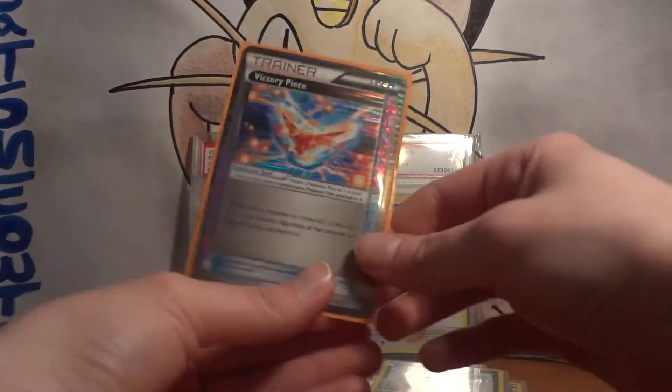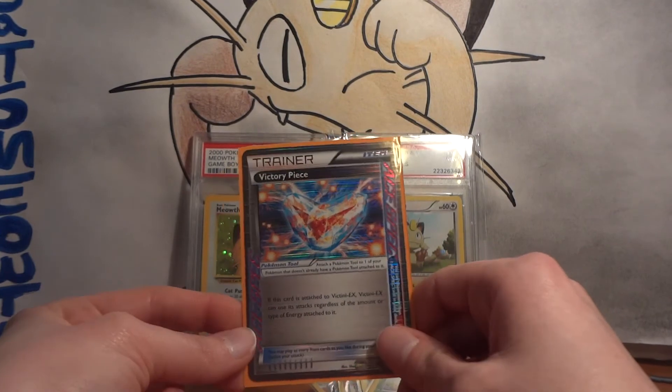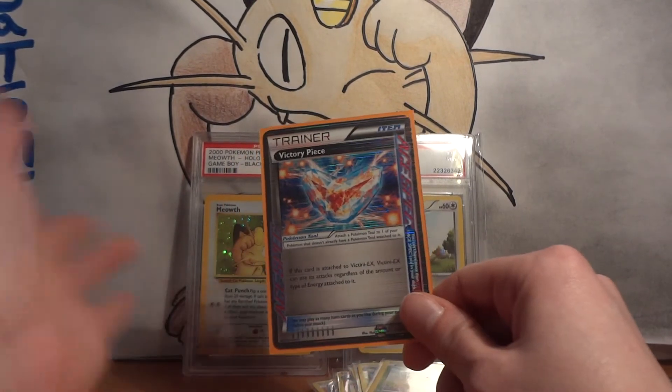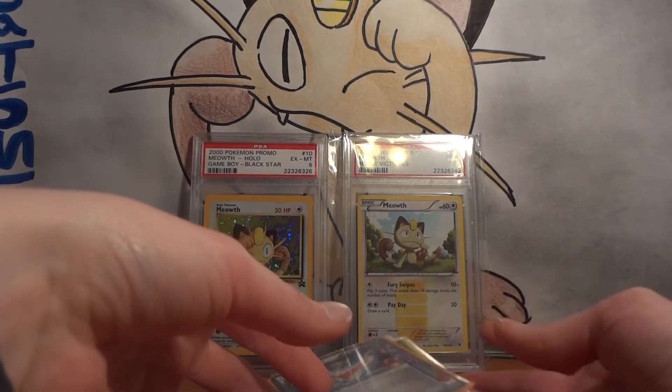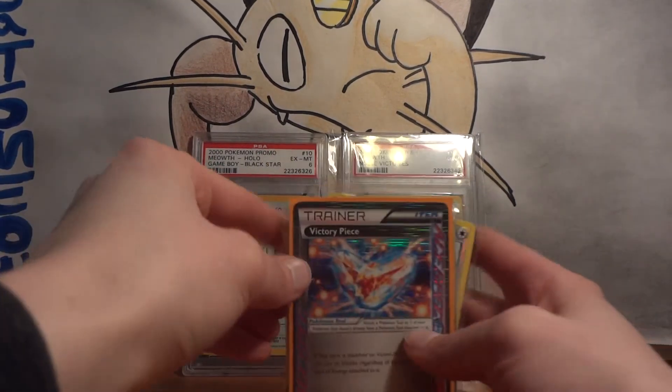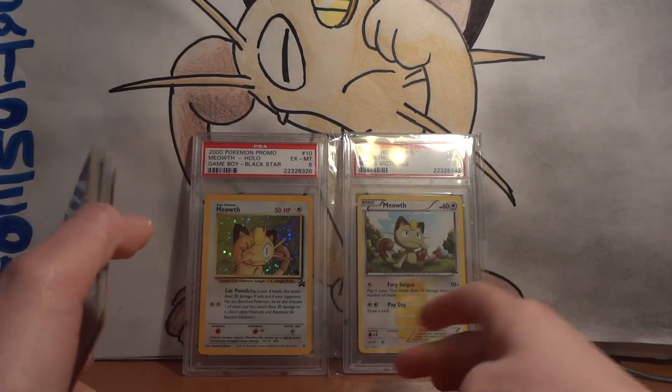And the other card in the sleeve is a Victory Piece, which I actually had one sent to me as an extra. So I didn't need this one, so I'll just double check and make sure that I haven't already sold or traded the other one away, but I will have a spare one. Victory Piece and Victini is playable.